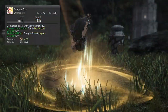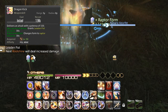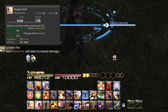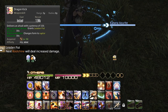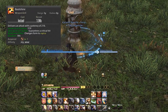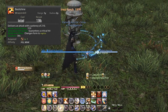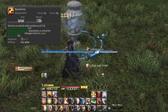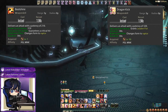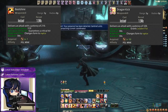Dragon Kick will grant us Leaden Fist if we are in Opo-Opo form; without it we won't get this buff. That said, it's still better to use Dragon Kick over Bootshine when we don't have a form, because Bootshine gets more potency from Leaden Fist and is always a critical hit under Opo-Opo, but Dragon Kick just has outright more potency. So we'll always be alternating our uses of these two attacks.